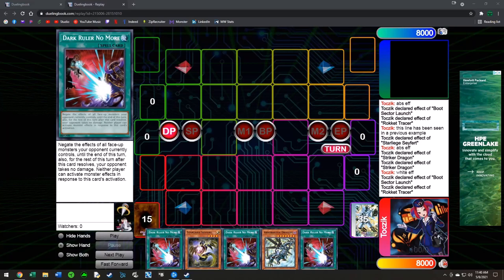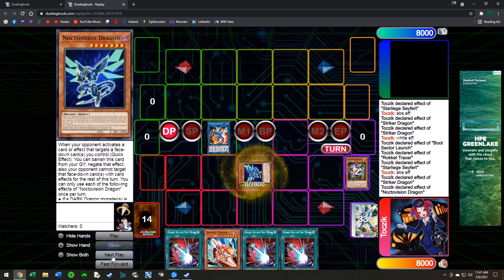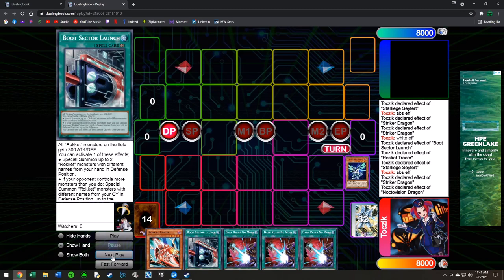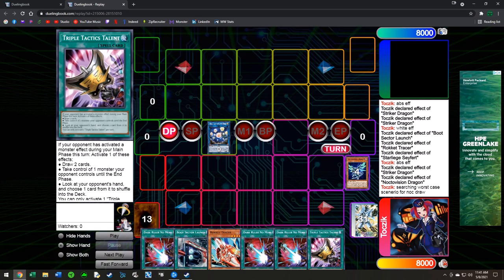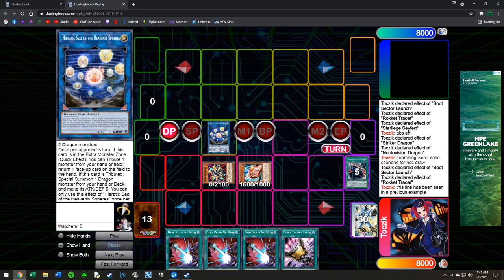This example is Saffira plus Absorouter Dragon. Normal summon Saffira, use its effect on Absorouter which searches Noctovision, and Absorouter gets Tracer. Turn Saffira into Striker, then Striker plus Noctovision — chain link two — brings out Noctovision and we search Boot Sector Launch. Turn those two into Seal. You can go into Romulus here since you don't know what you're drawing off Noctovision — going into Seal is fine too since you already have combo resources. Drawing worst case Triple Tactics Talent: Boot summons Tracer, Tracer pops Boot, Recharger comes out — back to this familiar spot.